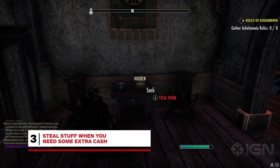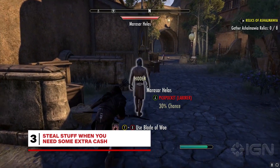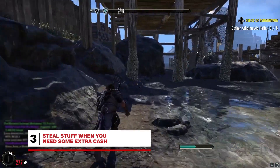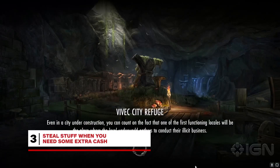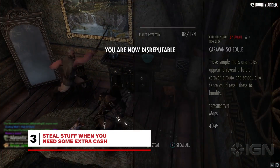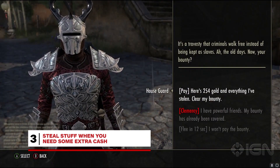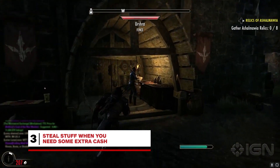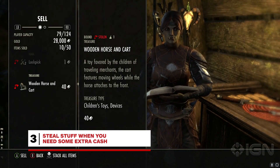One of the most significant changes to The Elder Scrolls Online since launch is the ability to steal items and pickpocket NPCs, then sell your ill-gotten gains to fences at outlaw refuges in most major cities for hefty profits. Just don't get caught — make sure you stay hidden in sneak mode while looting items. If you are caught and choose not to fight, you'll have to pay a bounty and give up all the stolen goods in your inventory. Make it to the fence though, and you can launder stolen items you want to sell or safely keep them for crafting.